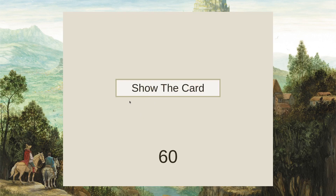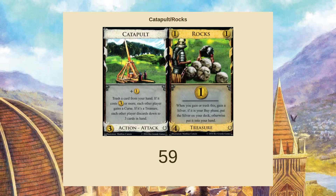Let's take a minute to talk about Catapult/Rocks out of Empires. You can kind of just ignore the Rocks, mostly because it's going to be really difficult to get through enough Catapults to get to them.